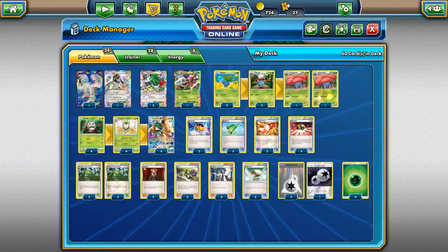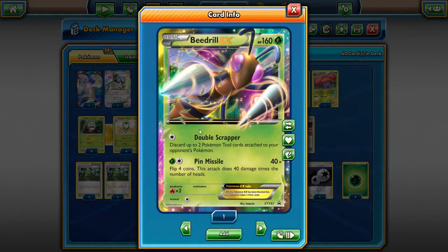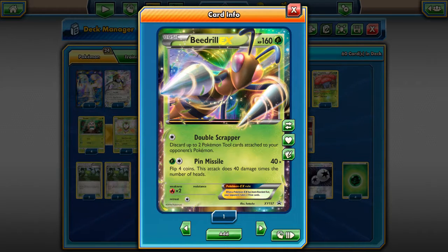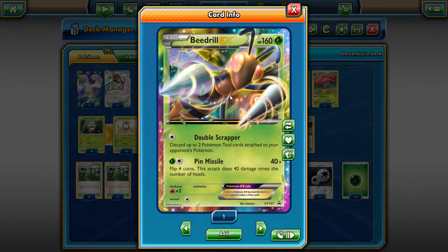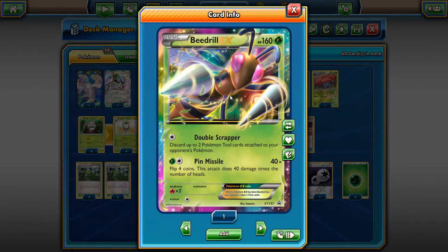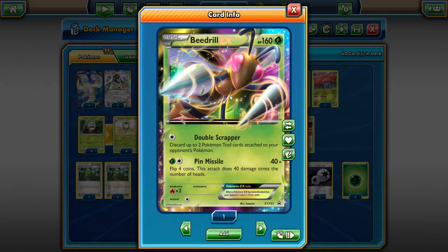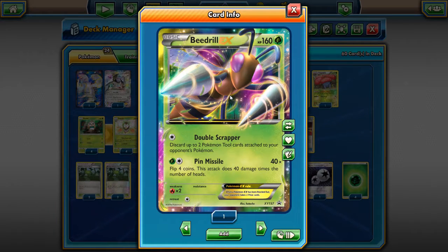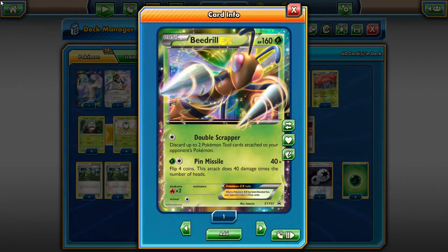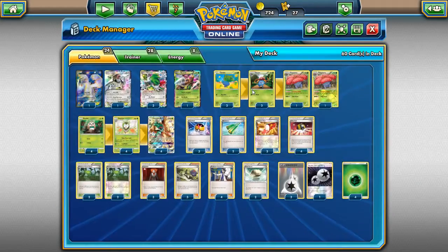My list plays Beedrill for Double Scrapper — Double Scrapper discards two Pokémon tool cards in play. It's really good against Garbodor, because Garbodor basically ruins your day. If your opponent gets it and you can't deal with it, you're doing either 90 damage with Decidueye or 20 times the amount of energy on your opponent's active, which isn't very good. We're playing a 2-2-2 Vileplume line, which is pretty standard for Decidueye Vileplume.